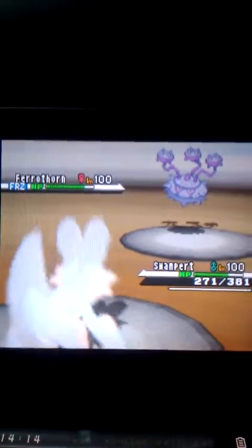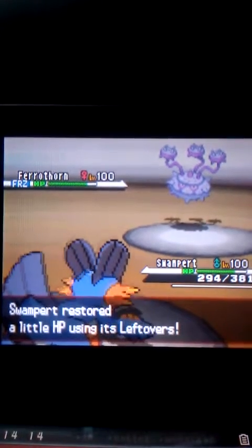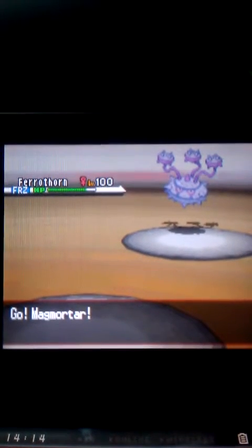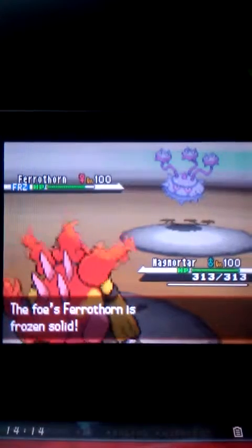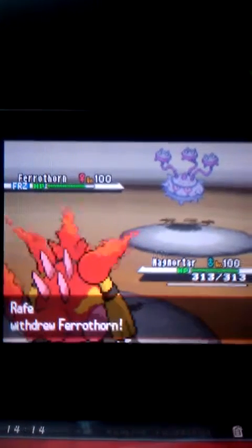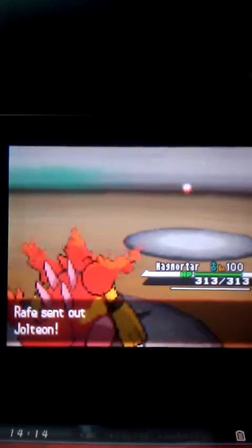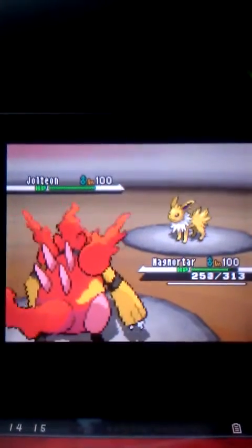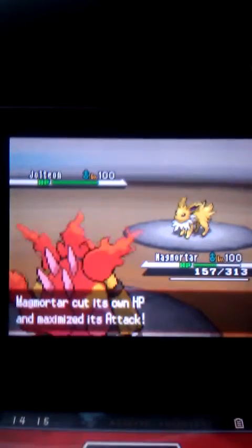Alright, so Furrow Thorn is frozen, and I get Iron Bar damage on me. So I'm going to switch out to my Magmortar — which, my Magmortar wasn't supposed to be in this battle. I messed up putting my team in. But anyway, I switch out to my Magmortar, and he's like 'oh no, this isn't good.' So he's going to switch out and I'm going to get a free Belly Jump right there. I go down to half of my HP but max out my attack, which is very awesome.